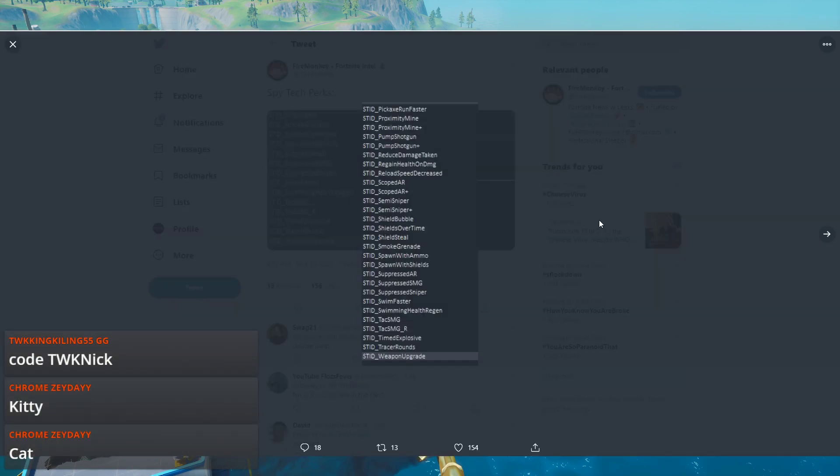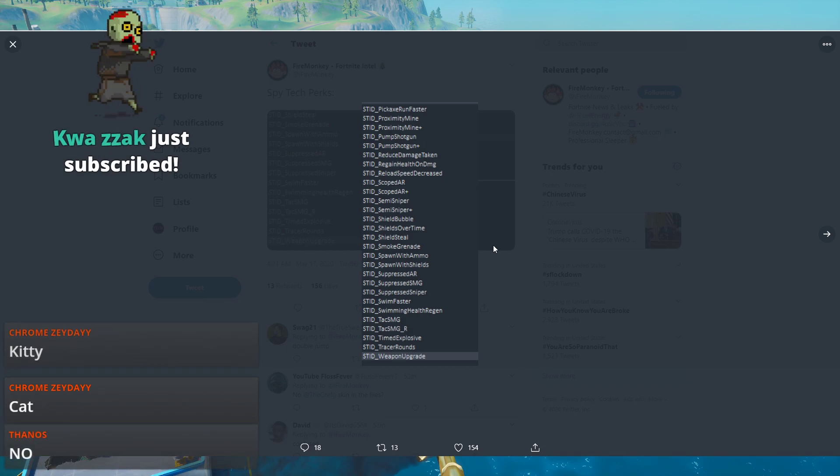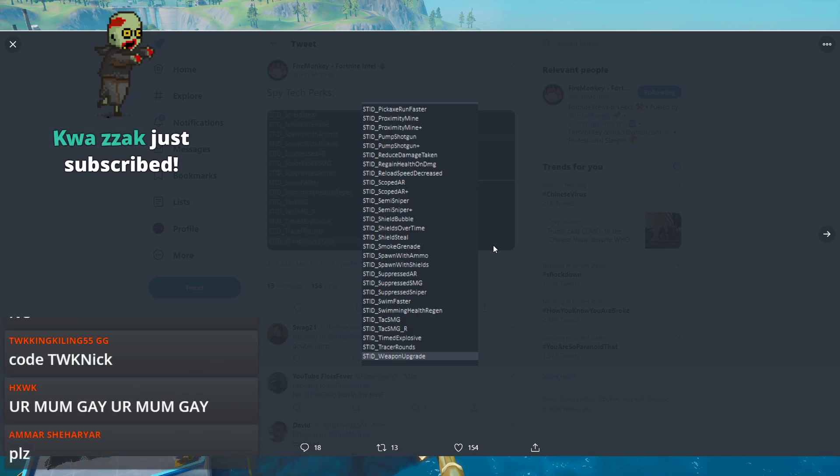These are all of the spy tech perks, which are going to be a part of the new spy LTM — Ghost versus Shadow.